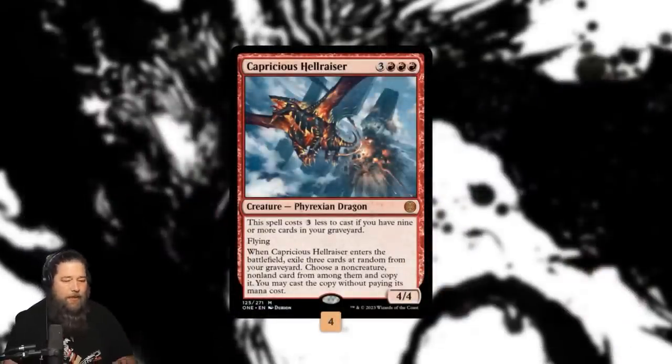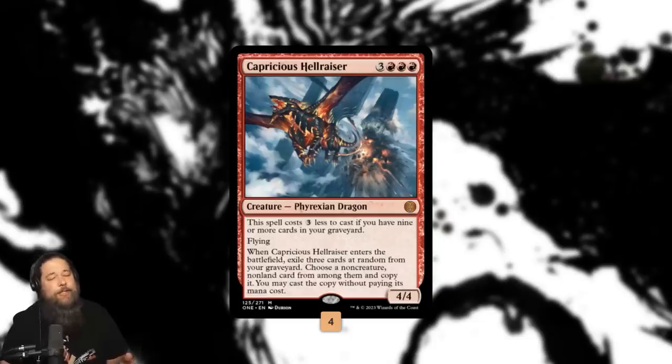Capricious Hellraiser, the card we're built around, is a weird one. It's a 4/4 flyer that when it enters the battlefield, you exile three cards at random from your graveyard, and then you get to choose a non-creature, non-land from the three cards you exile — you get to copy it and play the copy for free. It is really, really weird. It gives you a discount on its mana cost if you get a full graveyard — it gets down all the way to three mana. It is a high risk, high reward card.